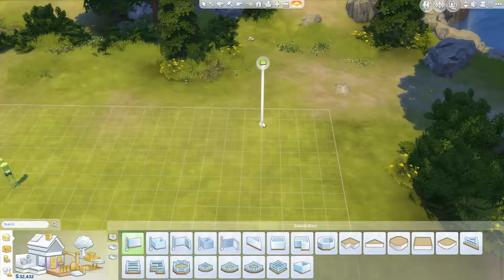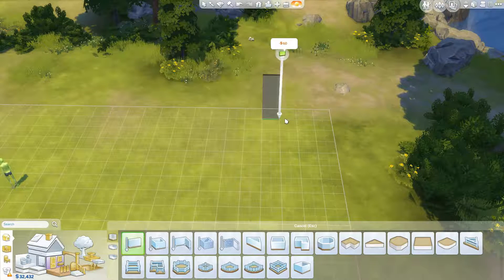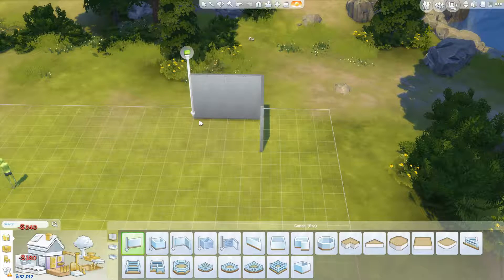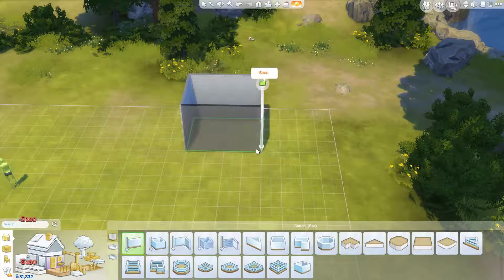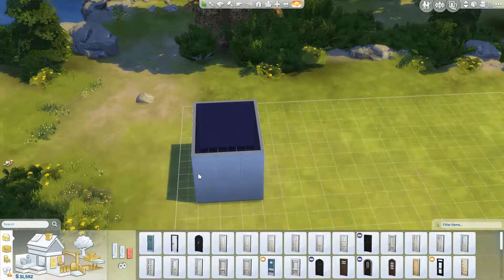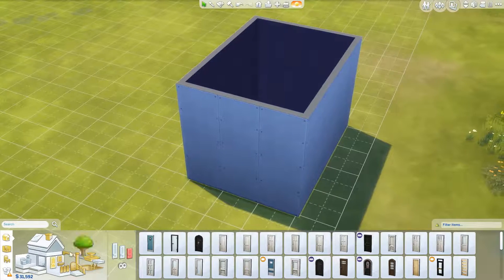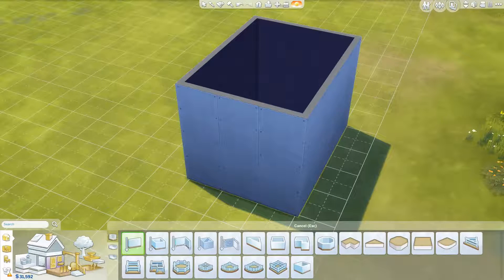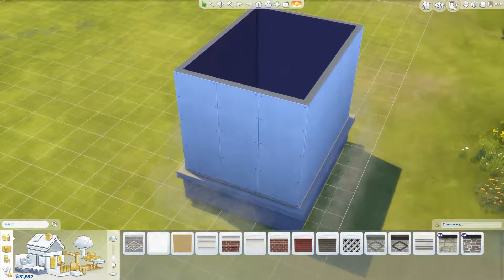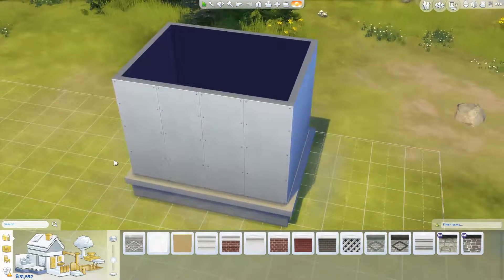First of all we want to make ourselves a little entrance area. Should we have it something like this? We've come in here, we want a door, because all the humans use doors. Perhaps we want to have it elevated just a little bit — that was probably too much. Something like that, perhaps.